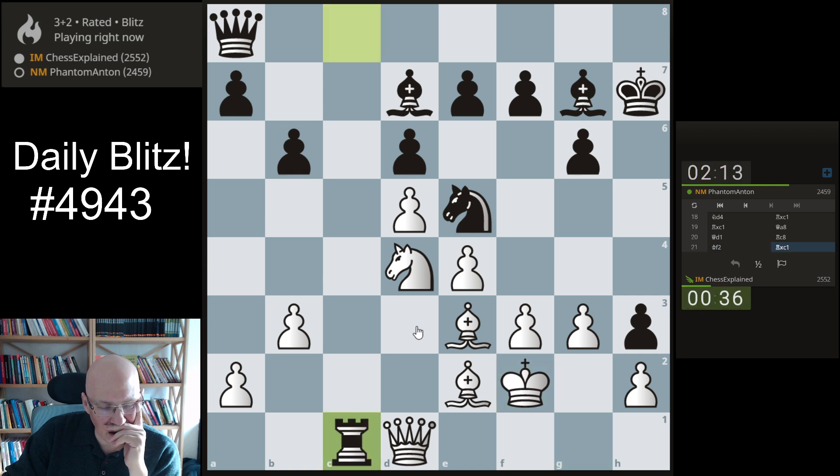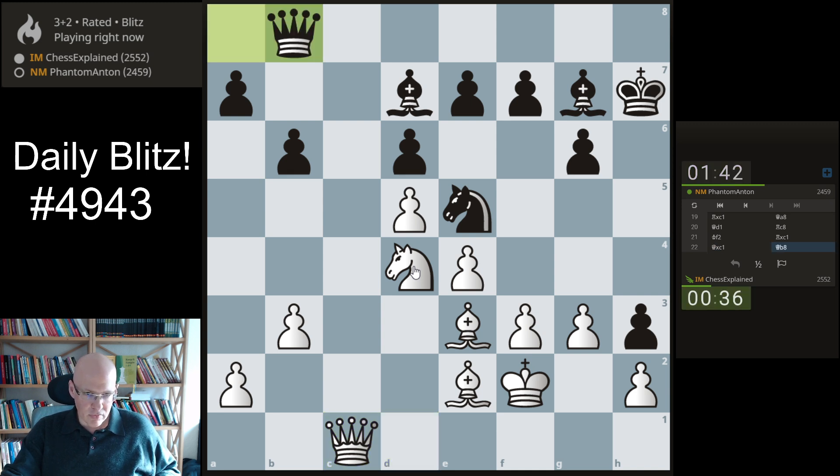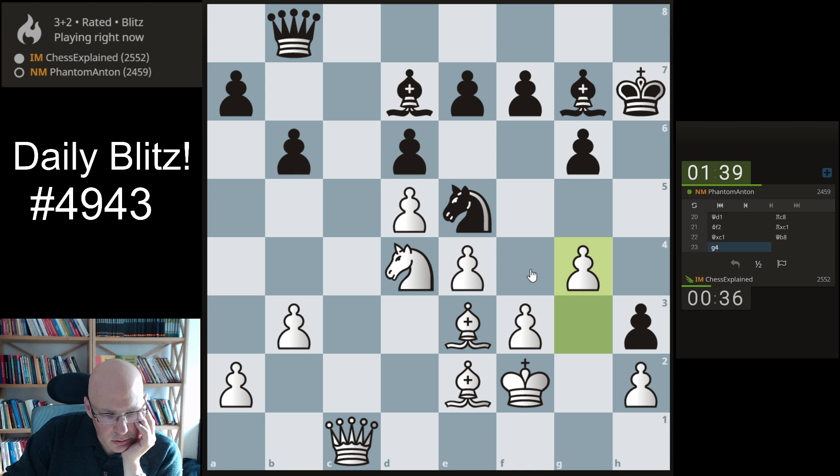That renders my queen idea completely useless. The good thing is that white is still better — any endgame is better because h3 is just a weak pawn. Let's say queen c8 — I'm still a lot better. An idea here by the way is g4 and queen f1 to pick up that pawn. g4 is useful I think, also in the endgame — f4, king g3 for example.